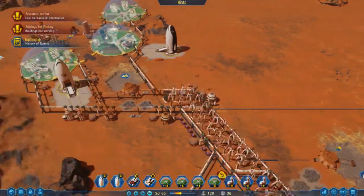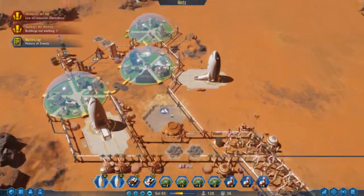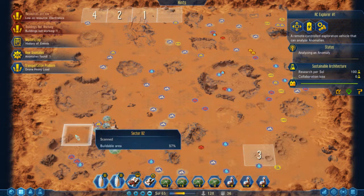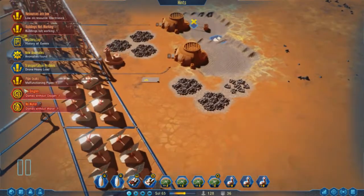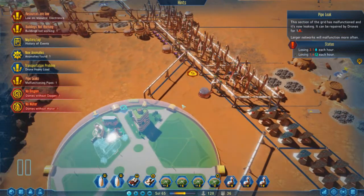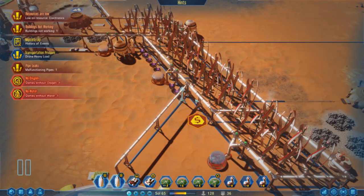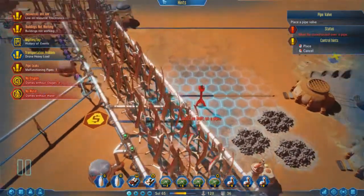Let's check our resources — we've got 10 electronics. We can spend some of those on the factory AI upgrade, and I think we will. That should increase our output to around 8 per day. There's a malfunctioning pipe again, of course. It's in a place I haven't fixed yet. I'm going to try to live with it for now — actually, no, I don't think we can. Let's close off the valve and reroute.